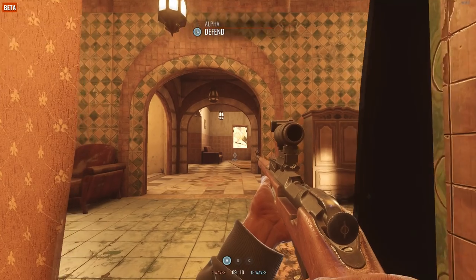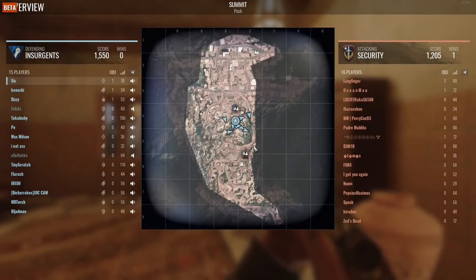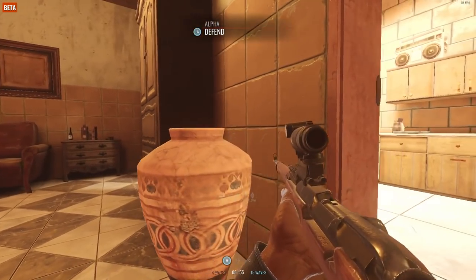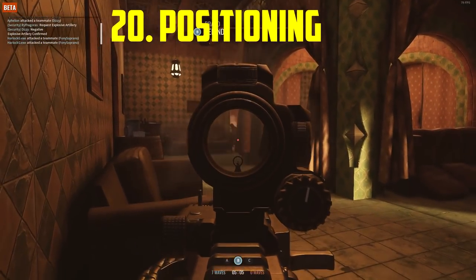It's important to look at your map once in a while to see what your teammates are doing, where they are defending, and where they are attacking, so you have a clear picture of what to expect. If you see a route that is unprotected and nobody is covering it, you can cover that route and watch for enemies.